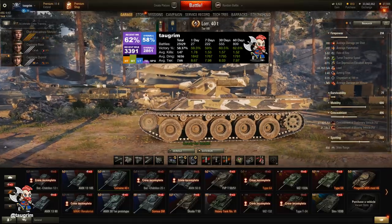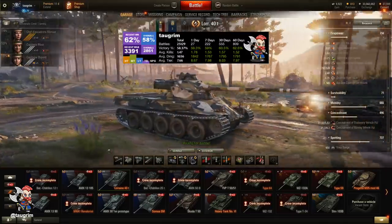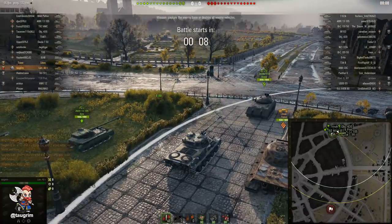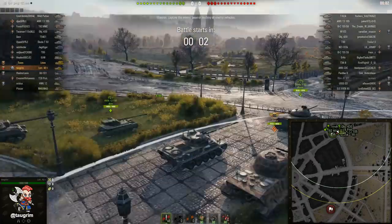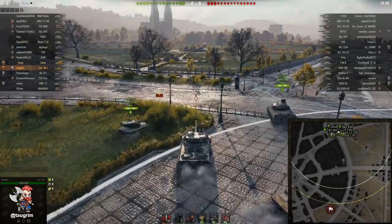This is episode 62 of our Road to Unicom, and today we look at the Lorraine 40T. This is a tier 8 French premium medium tank in World of Tanks, and it's an autoloader. I'm going to talk about how to play an autoloader like the Lorraine 40T in two-tier-10 battles, and if you don't own the Lorraine 40T, the concepts I'm going to be talking about are still totally transferable.